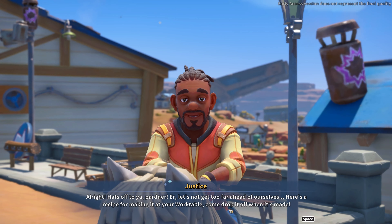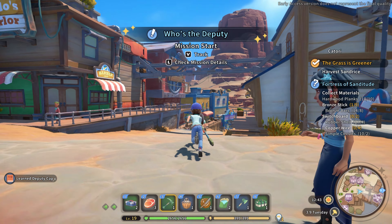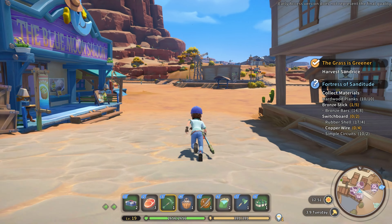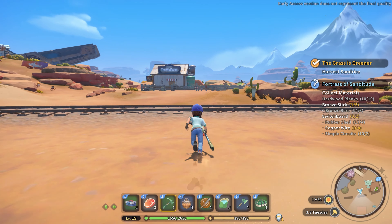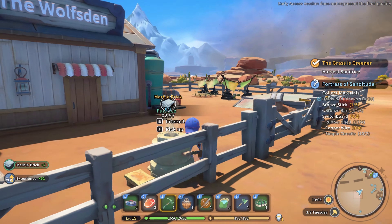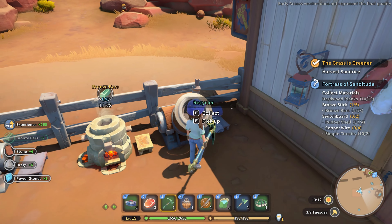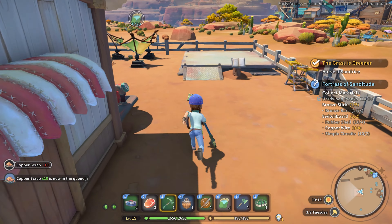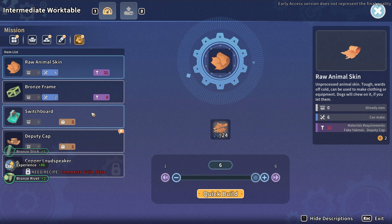Let's not get too far ahead of ourselves. Here's a recipe for making it at your work table — come drop it off when it's made. Deputy cap — let's see what that is and what I need to make it, and if things are done, what we can make more. Marble bricks, bronze bars, stone scrap. Can I put some copper scrap? Get something there? We have another bronze stick, another bronze rivet, and we have a deputy cap. Pigment from Taylor made by the stairs — can we use it? I just need to go and buy that.